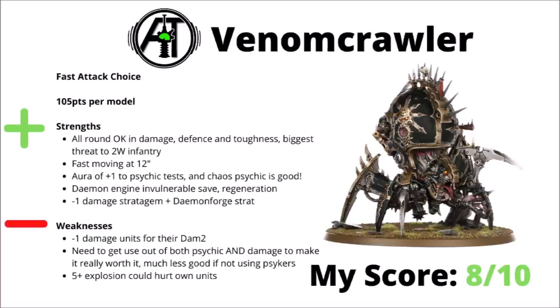Lastly for the Fast Attack, we have the Venom Crawler — 105 points for a great big spider walker. Kind of an interesting value proposition in that it does some okay general-purpose shooting and combat damage of its own, but also buffs your psychic tests. The Excruciator Cannons and the melee give you a bunch of attacks at Damage 2. It's quite fast-moving with the 12 inches, and as a Demon Engine, it's at least fairly tough to kill with a 5+ invulnerable save, regenerating wounds and stratagems including one for minus 1 damage. The +1 boost to psychic tests certainly isn't negligible though, particularly with Master of Possession — Chaos Psychic really is quite strong. If you can keep that active while it does a fair few turns of damage, then I feel like you're winning overall for 105 points. As for issues, its damage profile will be good against some things, but anything with either high toughness or minus 1 damage will make it kind of weak. You do need to get mileage out of both of its benefits to make it really stand out, and it does have a 5+ explosion which gives it the opportunity to hurt its own units. Still though, I think these are pretty usable — maybe the single best Demon Engine in the Codex for the cost. I'd rate it an 8 out of 10.